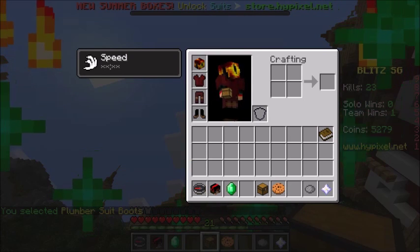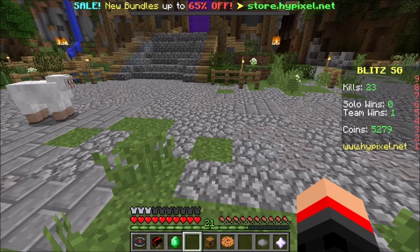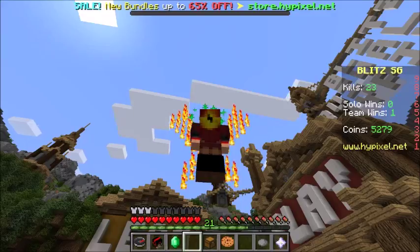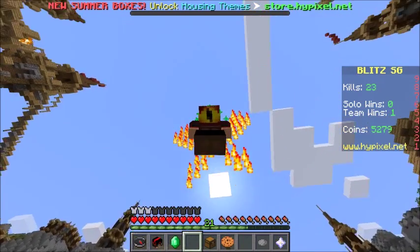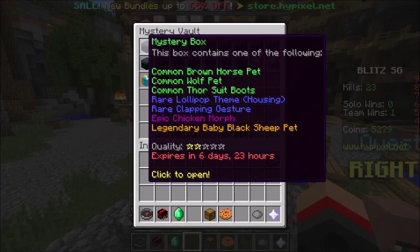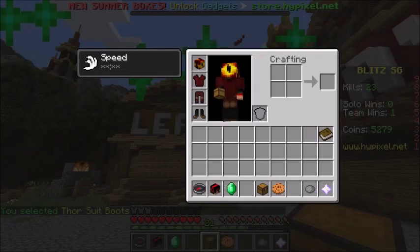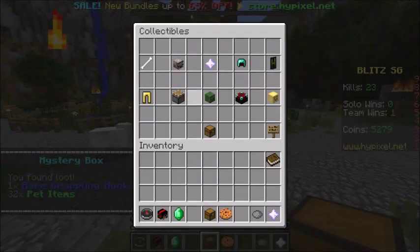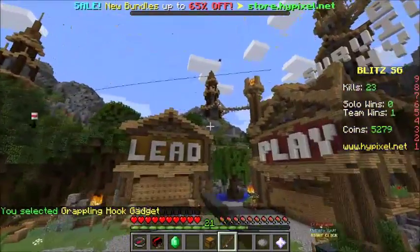Let me look at this in F5 — I haven't played Minecraft in a while. Stare into my eye of fire. These boots are a little weird, a little glitchy. How does my head do that? We have a two-star: common Thorn Suit boots — the same thing, just a little grayer. A three-star: rare Grappling Hook gadget — what is this?